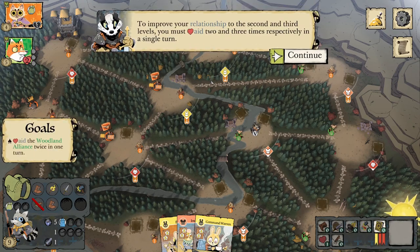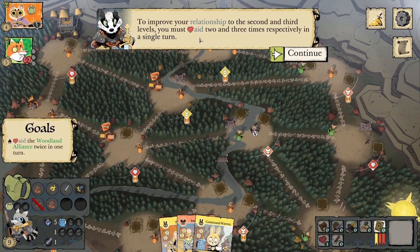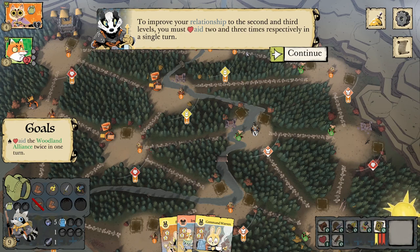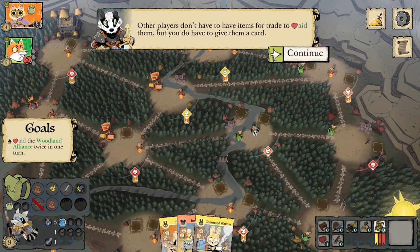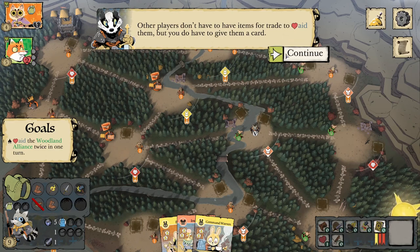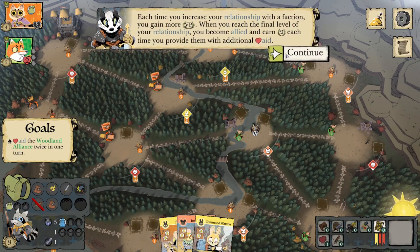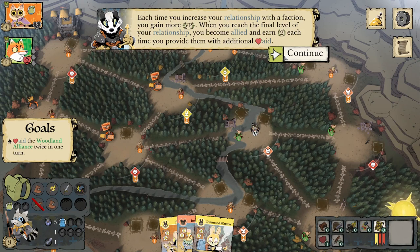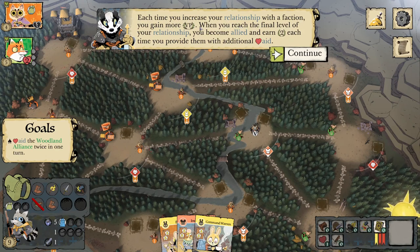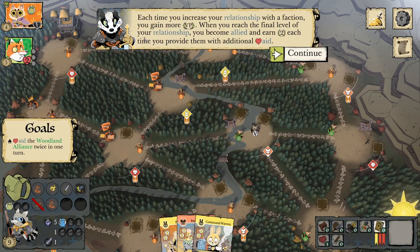To improve your relationship to the second and third levels, you must aid two and three times respectively in a single turn. Other players don't have to have items for trade to aid them, but you do have to give them a card. Each time you increase your relationship with a faction you gain more victory points. When you reach the final level you become allied.